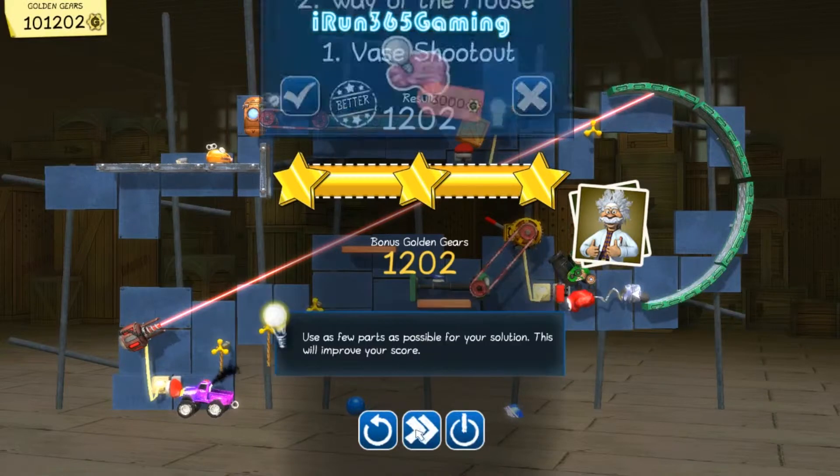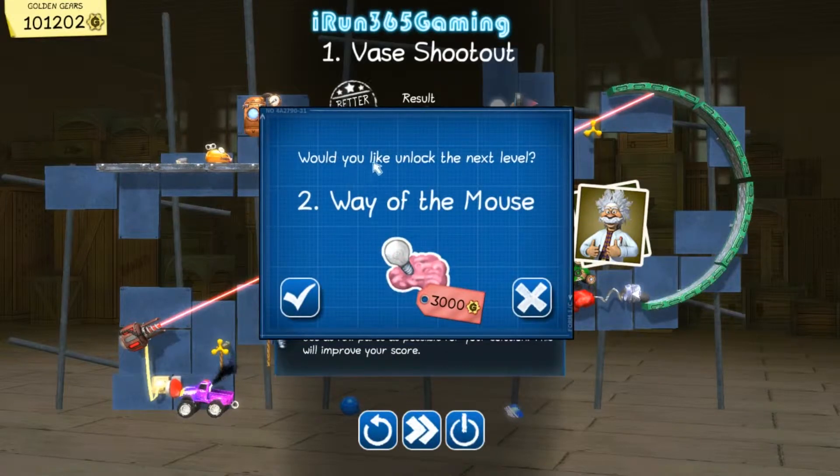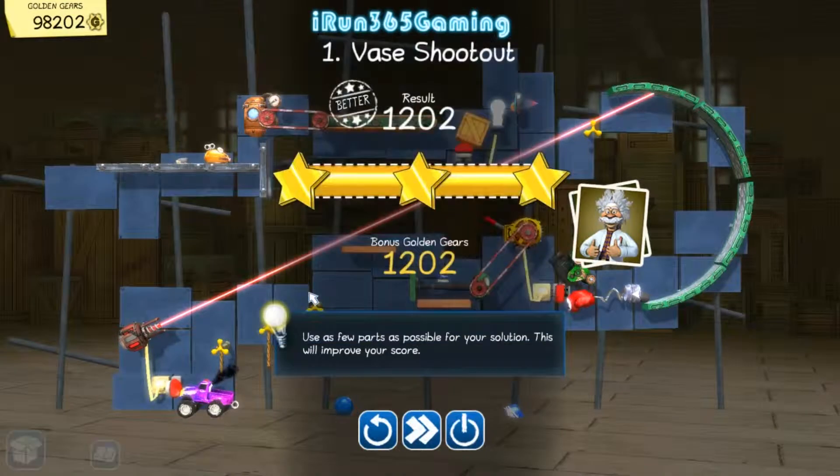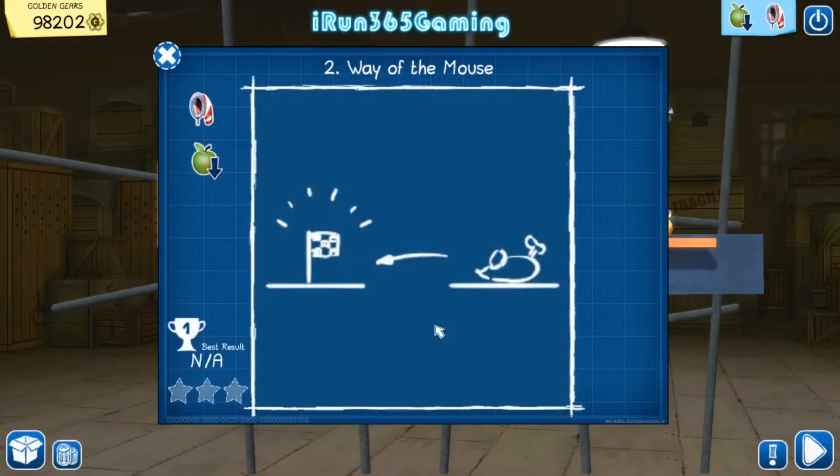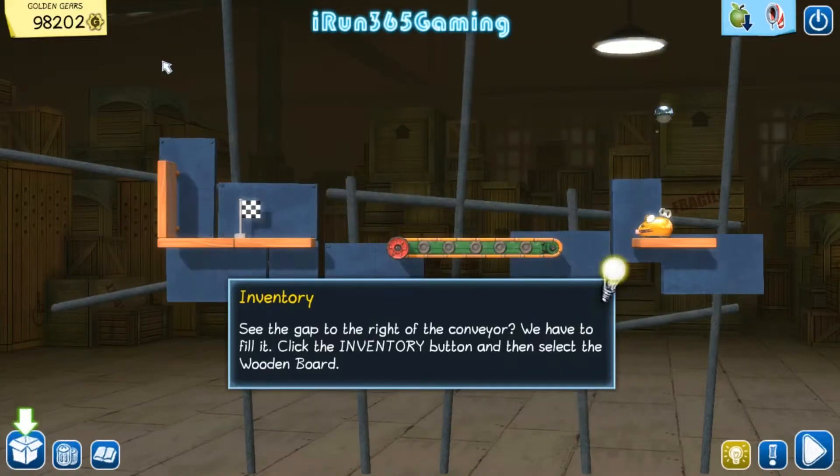That last part was a little bit loud, sorry about that. Now we have to get the mouse back to the flag. Sorry if some of the sounds are a little bit loud at times - my first time messing with it, so I'll learn how to adjust it as we go. Inventory - see the gap to the right of the conveyor? We have to fill it.